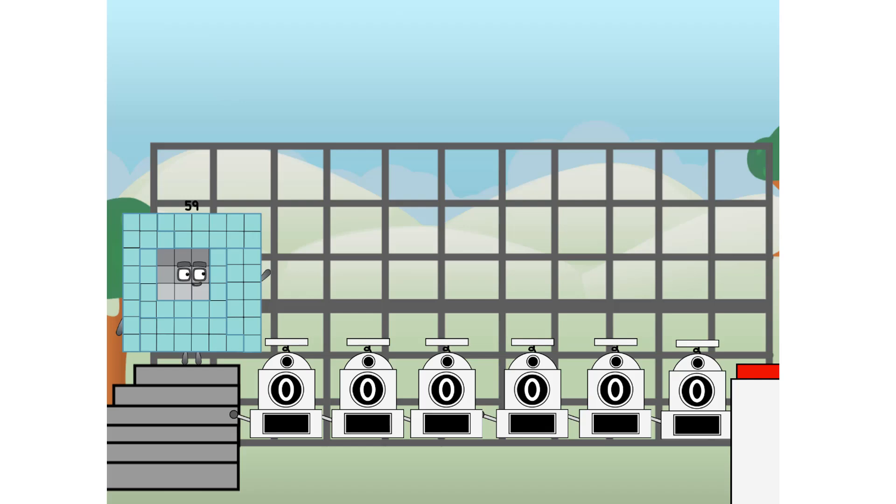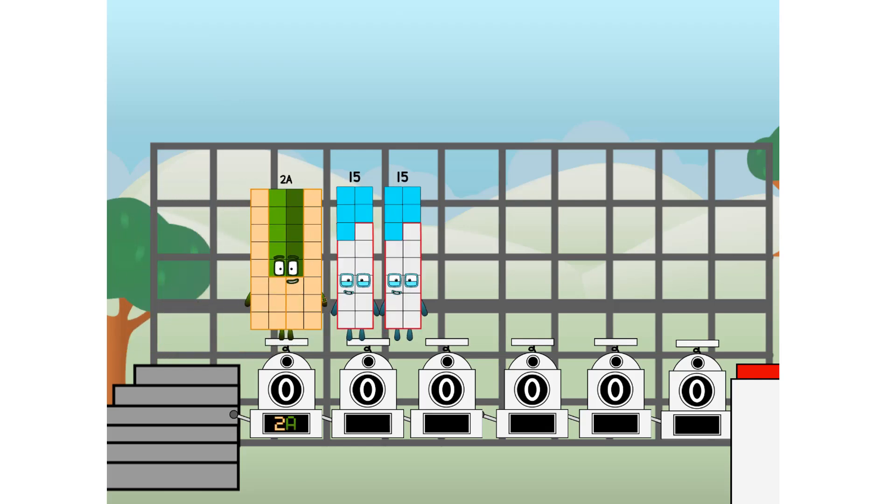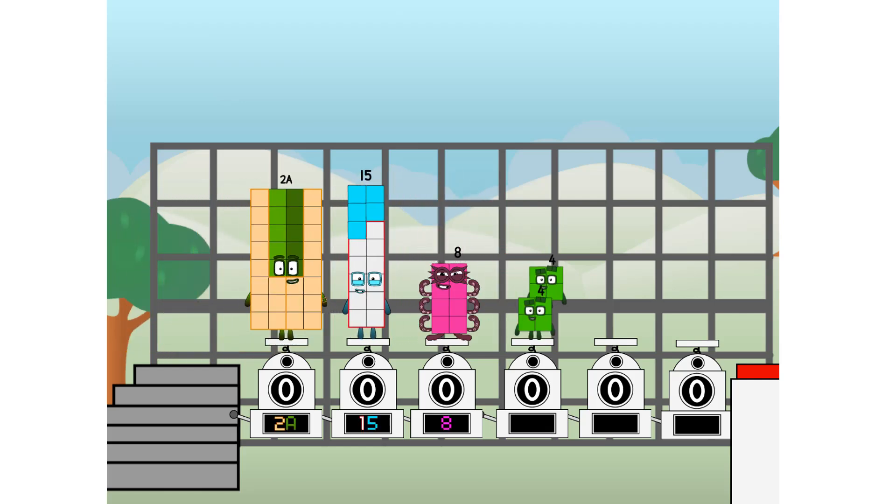Binary boosters — using the power of doubles to send any number flying. First, I split in two: 20 and 15, and eight, and four, and two, and one, and one more to press the big red button. Then you choose who's going up: one of me, and none of me, and one of me, and one of me, and one of me, and none of me, and one of me. And fire.